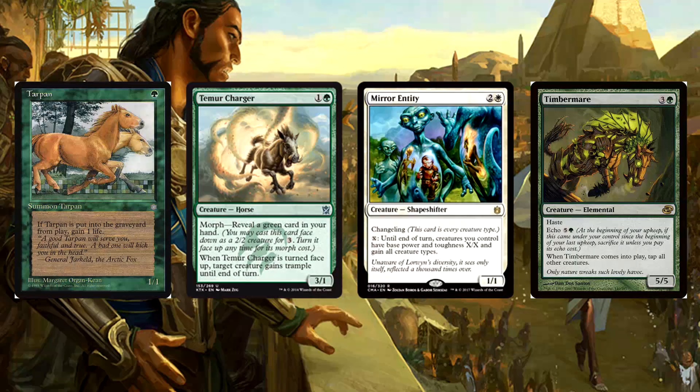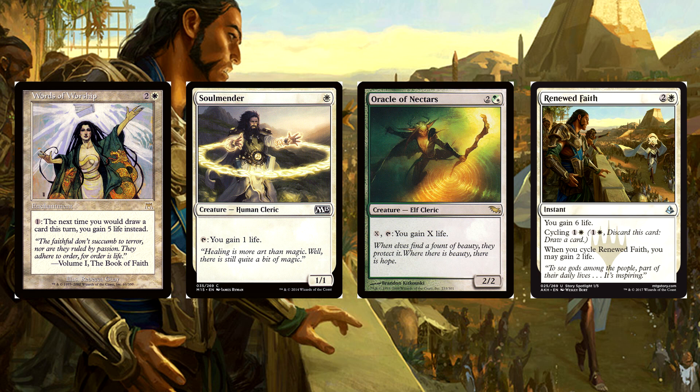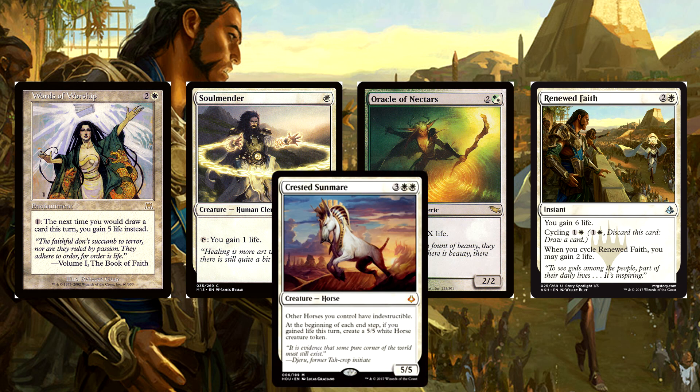This is a casual deck, so we have some more options if you want to go even more life gain focused and less horse focused. The deck we showed you prioritizes horses, but if you want to trigger the Sun Mare more consistently we can help with that. Say hello to Words of Worship, Soul Warden, Oracle of Nectars, and Renewed Faith. What's important to remember is that the Sun Mare can trigger on each end step — not just yours — so most of these life gain cards were chosen because they can work on your opponent's turn, giving you even more 5/5 horses.